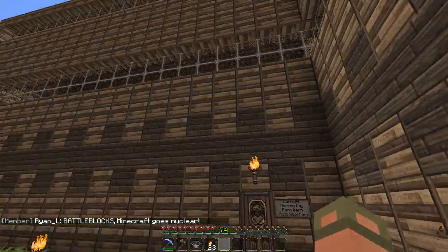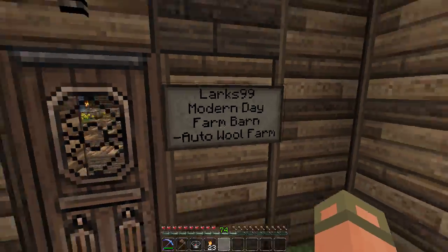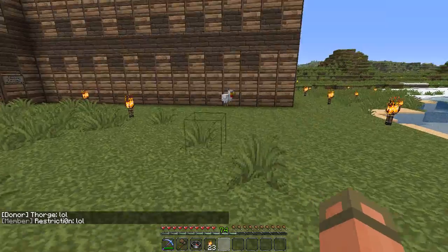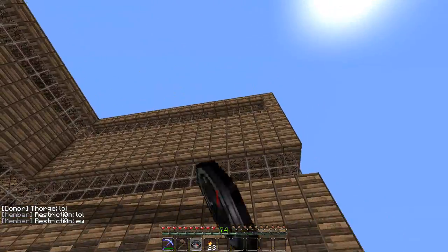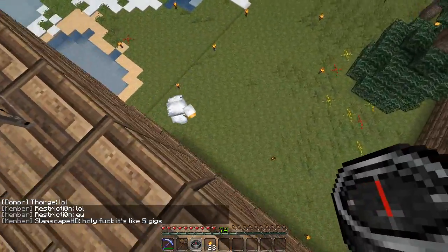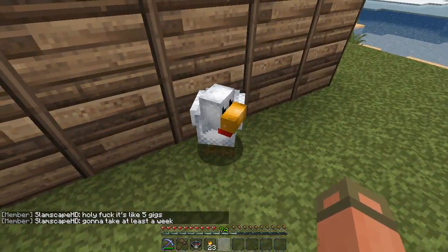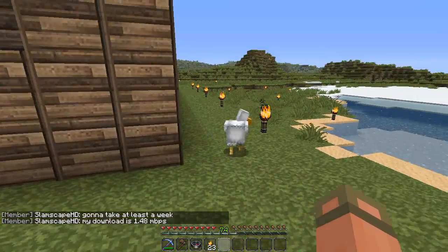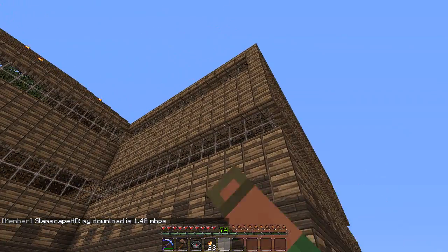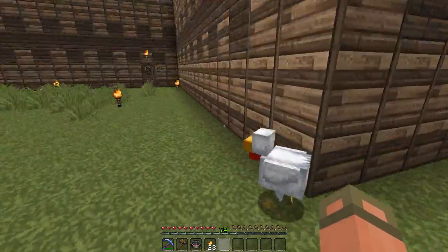So anyways, this is Lark's place right here — a Modern Barn Farm Auto Wool Farm. It looks like there's a hole in the window because the chicken just escaped. Oh no — he may be lagging. He's out of the window, there he goes, he's out and about now. That's okay, I'm sure he probably opened that window for a breeze or something. Anyways, let's go check out the next build.